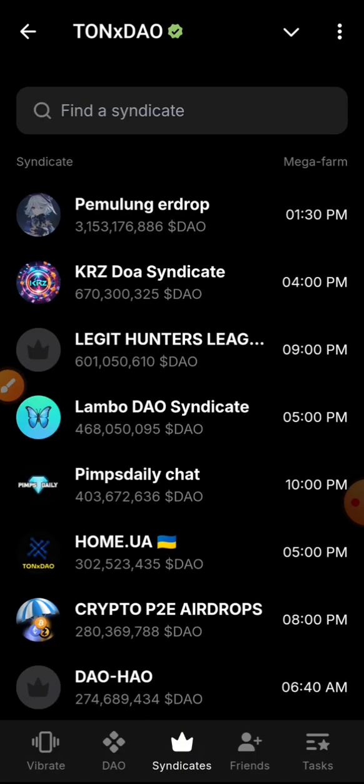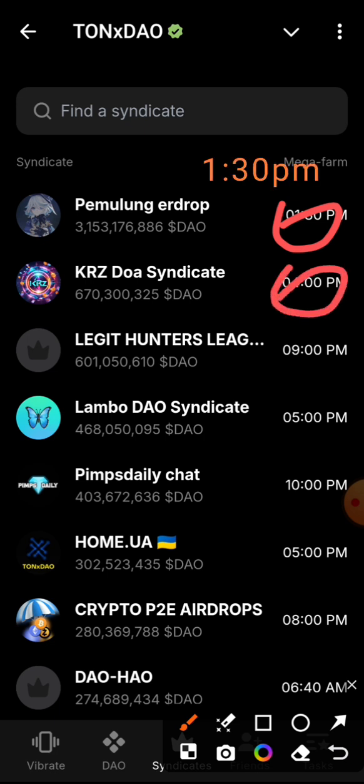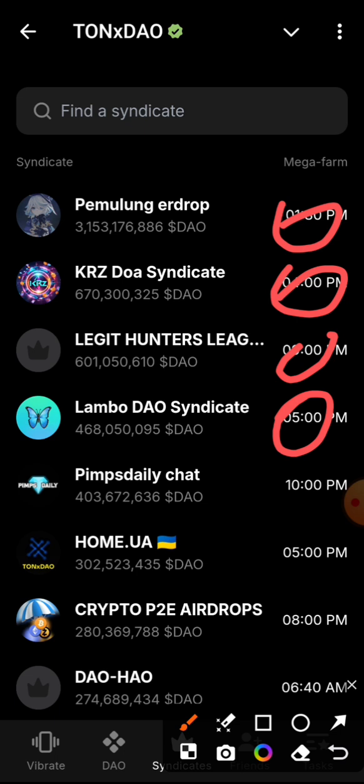You can see all the available syndicates. The nearest one available is at 1:30 PM, then 1 PM, then 4 PM, 9 PM, and 5 PM. You look for the one that is nearest to your time, click on that, and join the team.